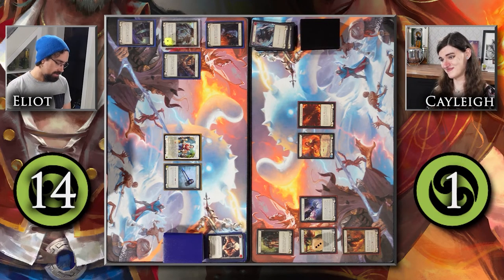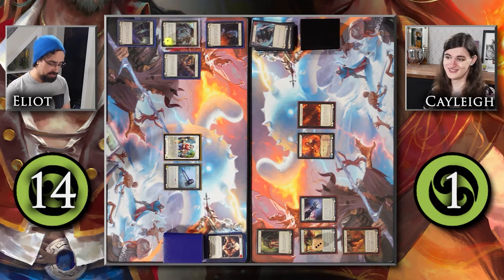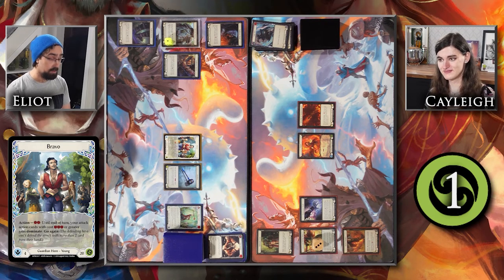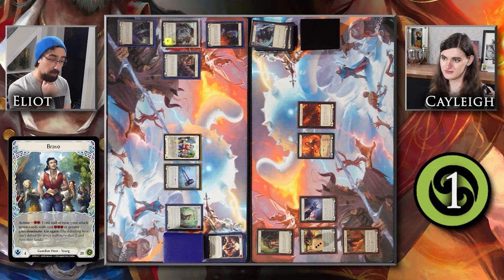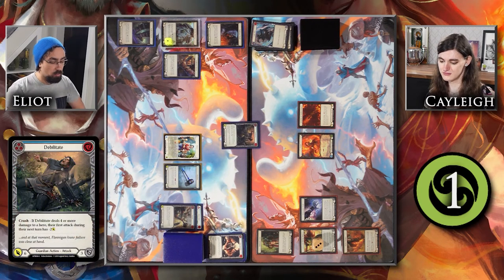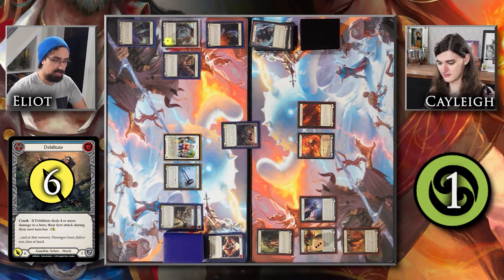For those of you that don't follow our Magic content — we here at the Spike Feeders have a saying: 'What are we doing if we're not going for it?' In the spirit of going for it, I'm going to be obscenely greedy. I'll pitch Showtime to Bravo's ability to give the next attack with three or greater dominate, then with one resource floating from that and three more from a blue Disable, I'm going to attack with a dominated Debilitate for six. You're at one, I'm at one.